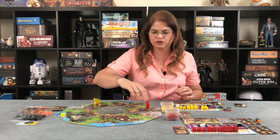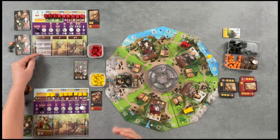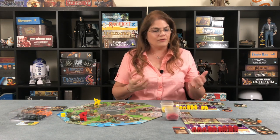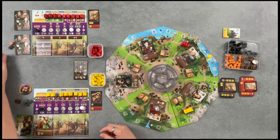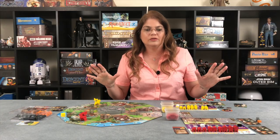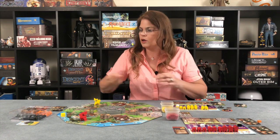He always moves on the outside — he never goes in like I have to. He moves one, two, three, four — all the way over there. He wants to build this turn. In order to build you need at least three building icons because the cheapest building costs three. The second cheapest is five icons, and the most expensive is seven. Does he have at least three? He has one here and one there — that's two. But he does have stone, and with stone you can increase the icons you have for building.